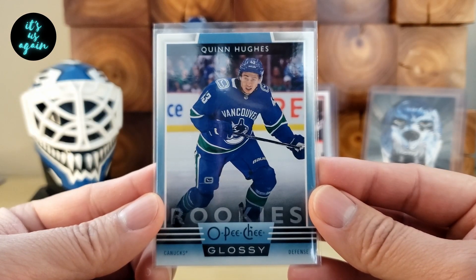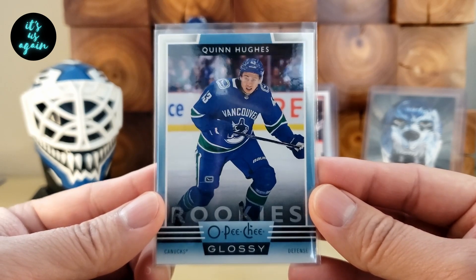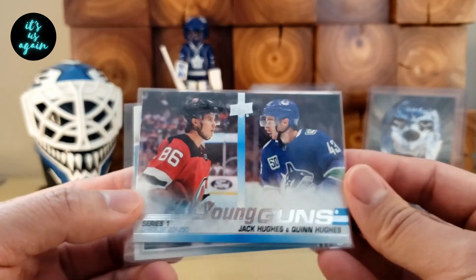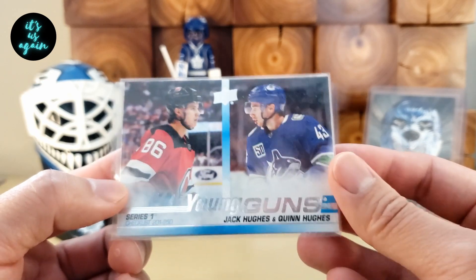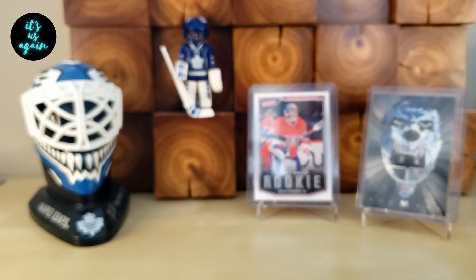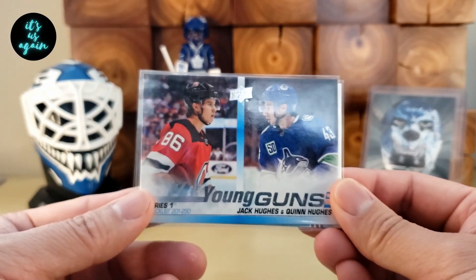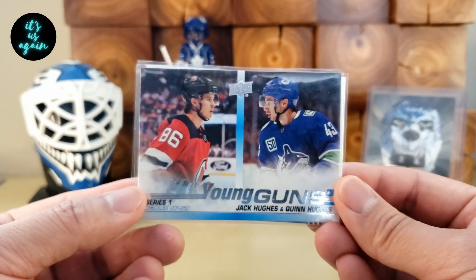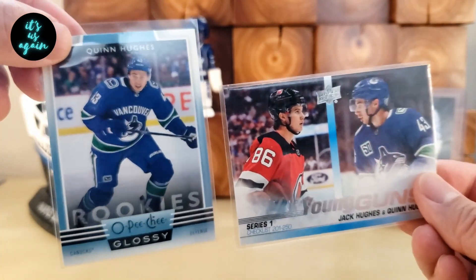All right. So I've gone back, looked through the cards, sleeved them up, and decided on my highlights of the night. I'm going with this Quinn Hughes Opeechee Glossy Rookie, as well as the Young Guns Checklist with Jack Hughes and Quinn Hughes. A little disappointed — I think I had five all base packs from this 10. And then in that bonus pack of the Opeechee Glossy, I got two of the same cards out of the three. So probably not the best box, but at least I did pull these two decent hits out of there.